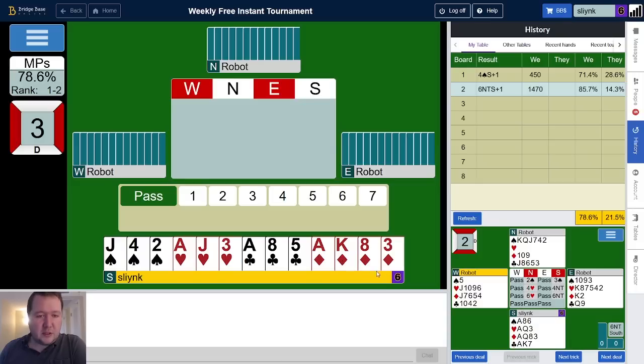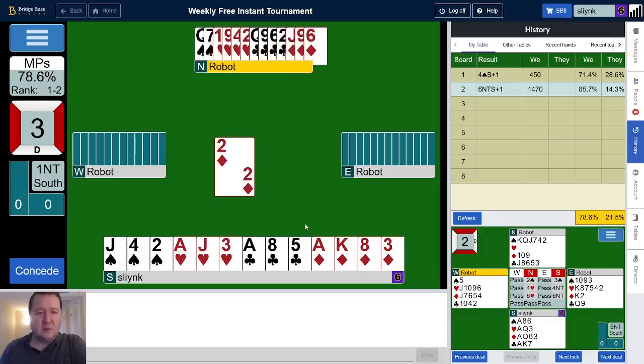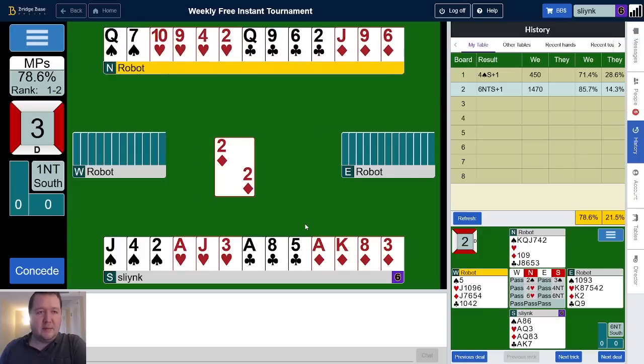We've got 16-17 balanced so one no trump, all pass. We got a diamond lead; partner's got five points opposite my 17, which is 22, and that's 18 points missing. The diamond lead is relatively nice for us — that could be away from the queen or away from the ten. I usually like the lower finesse first if I've got nothing to go on, but also the robots tend to prefer passive leads so they prefer not leading away from the queen. I'm going to finesse the ten for starters.